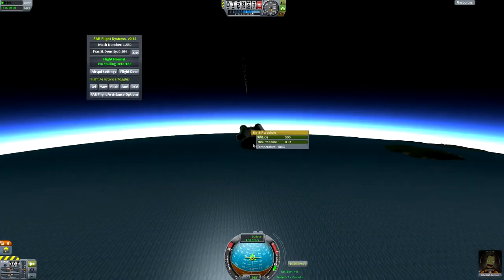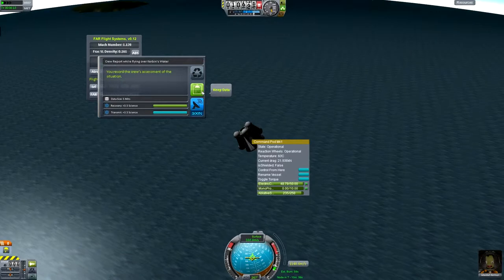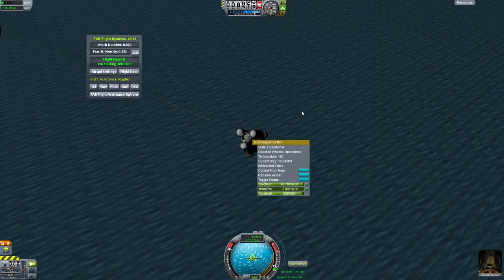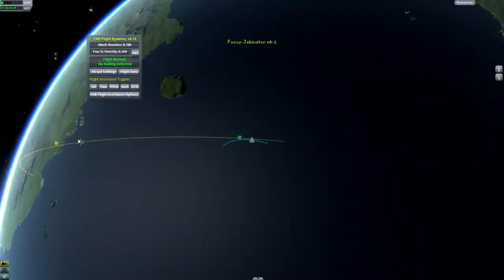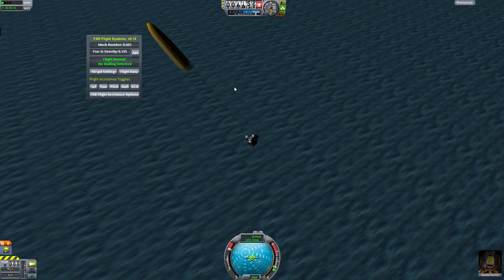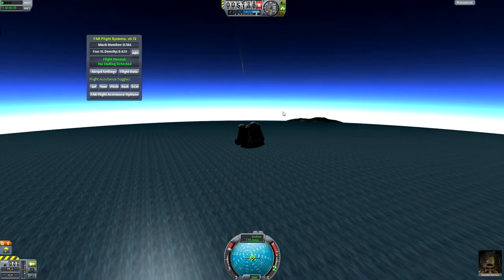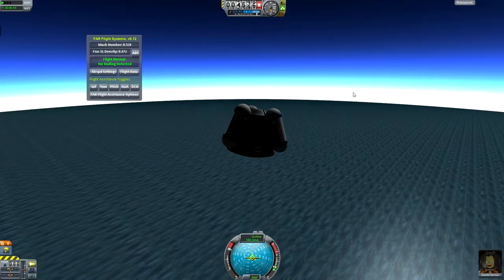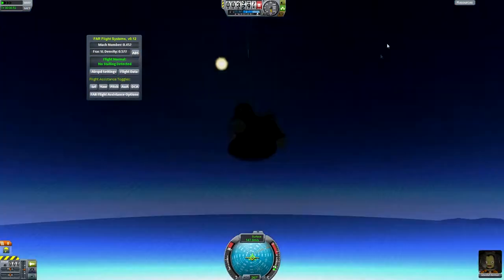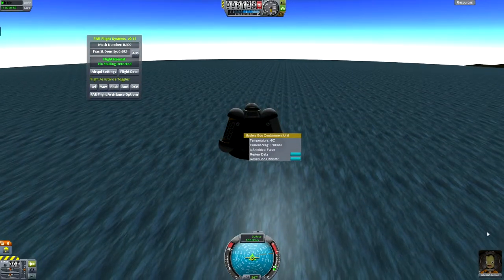The temperature's not too bad. That is another mod — it's Deadly Re-entry — which is interesting. Basically, once we get into orbit and then de-orbit, you'll see there are fire effects for re-entry. In the stock game those don't do anything, they're just there to look pretty, but with Deadly Re-entry those effects actually cause heat, and that heat can actually destroy things — such as mystery goo, and you, if you're not careful.